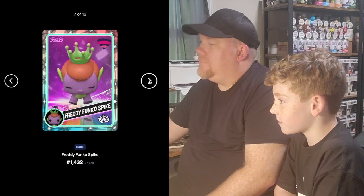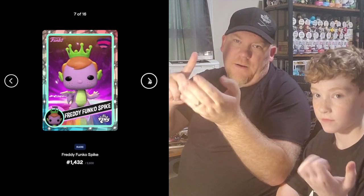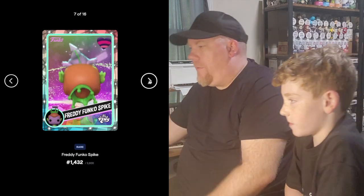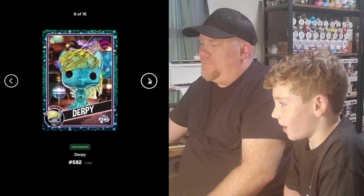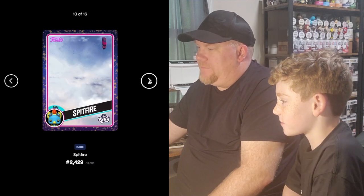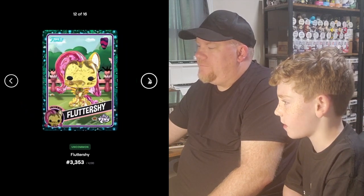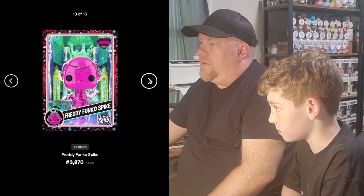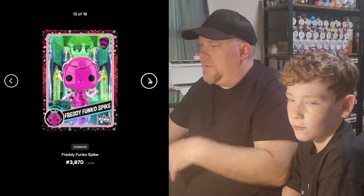Rare Freddy Funko Spike. I've never seen that one. When you collect all of them — every common, every uncommon, every rare, and every epic — if you have one of each, you get the physical Funko Pop of this: Freddy Funko Spike. Jelly Max Tokenhead Common, Uncommon Derpy Jelly, Rare Spitfire, Uncommon Tempest Shadow — I've never heard of that one. Uncommon Photoshide Jelly. We're getting a lot of ones we don't have already, so that's good. We're getting a lot of jelly.